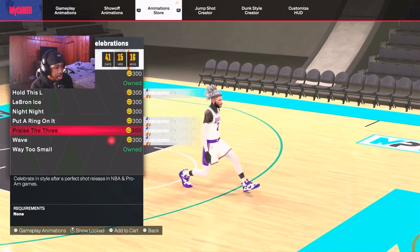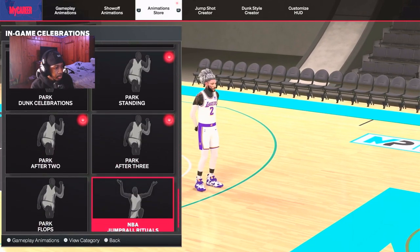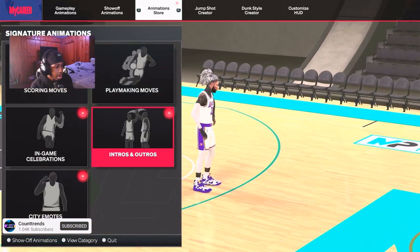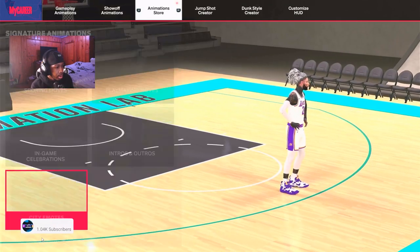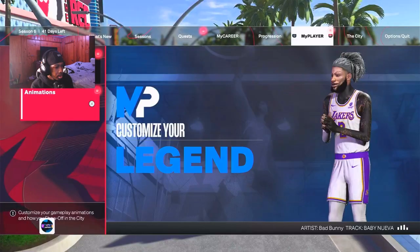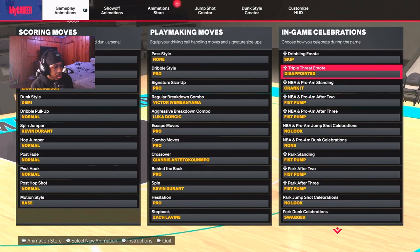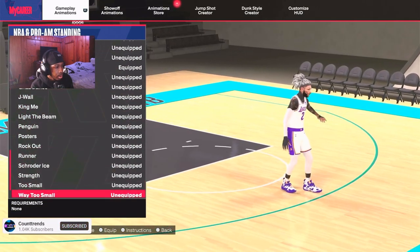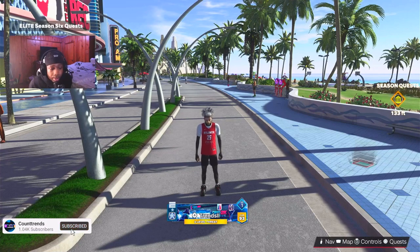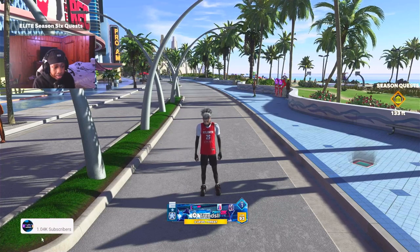Let's see what's in the Season 6 content: Hold This L, Put a Ring on It, Race to 3, Waves. That's really it when it comes to things that are super tough. We already reacted to everything. I'm gonna go ahead and show y'all some of the gameplay. Appreciate everybody who stayed this long - I'm about to drop this gameplay on y'all. Let's get to it.